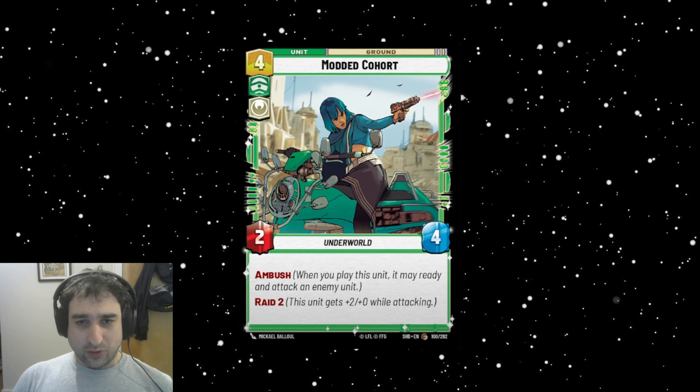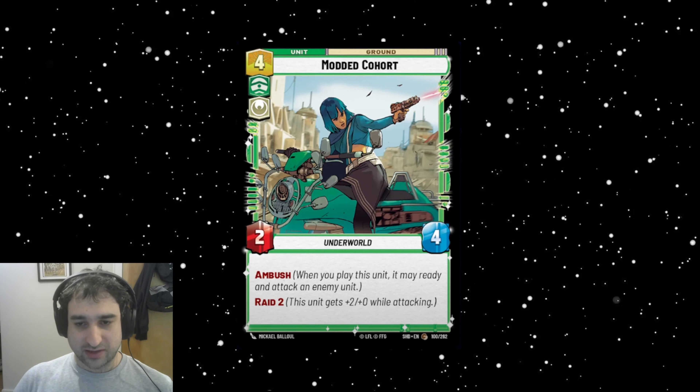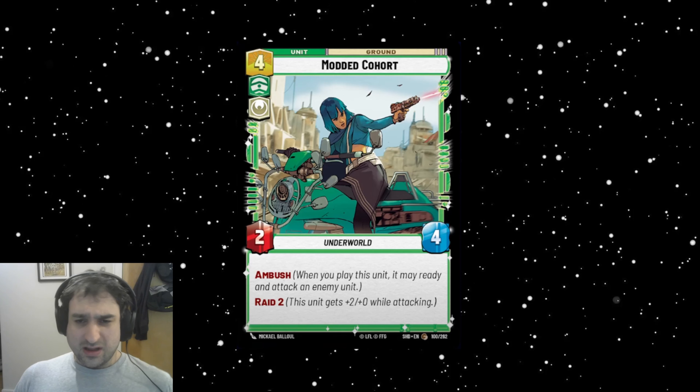Modded Cohort is a four-cost green hero card — a 2/4 with Ambush and Raid 2. This is a bit like Escort Skiff: Escort Skiff is a 4/4 conditional Ambush, while this is a 2/4 that always Ambushes as a 4/4 because of Raid 2. More consistent, but less upside because on defense it's still just a 2/4. With the new Boba Fett leader, this would come in and Ambush as a 5/4. That's really the only place I could see this potentially seeing play — otherwise I think it's just not enough.